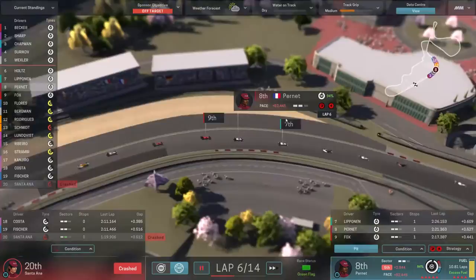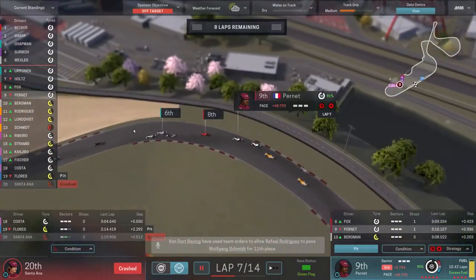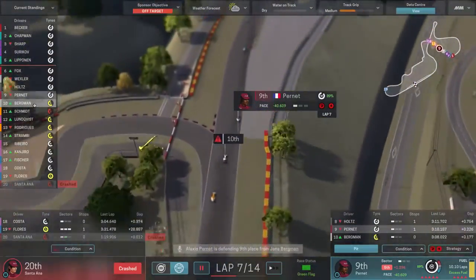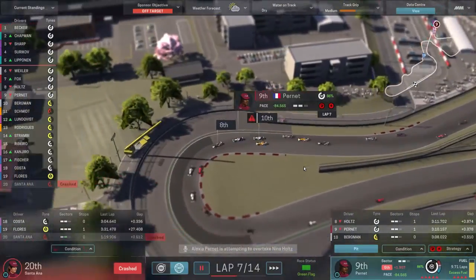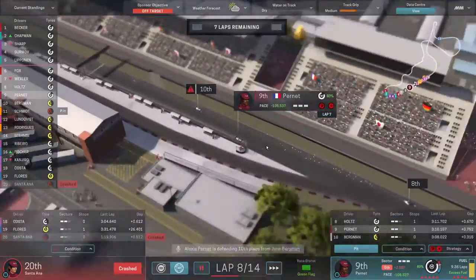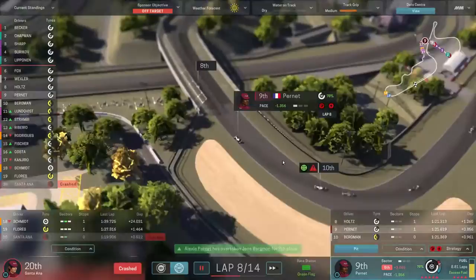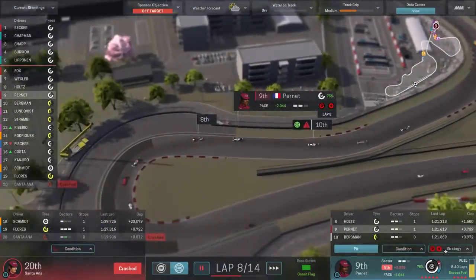We've only got Pernay to concentrate on. She's chasing the Rossini — that's the Ferrari equivalent in this game. I keep forgetting the names because I've been playing the F1 mod. We don't want to push these tires too long — we want them to outlast the tires around us so we can make ground as others wind down. Schmidt on a super soft is about to pit. Hopefully Pernay can just stay inside the points comfortably; that's all we need from this race.